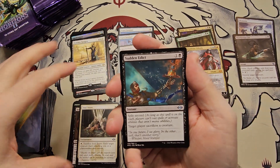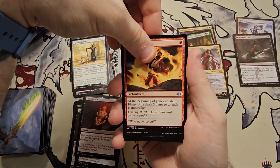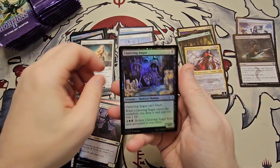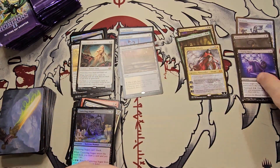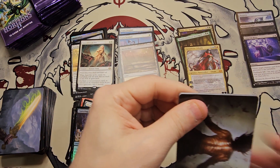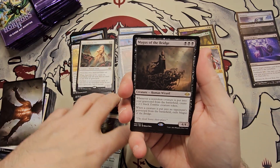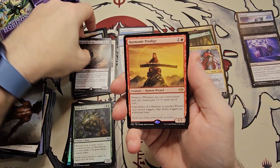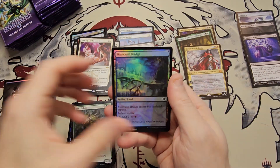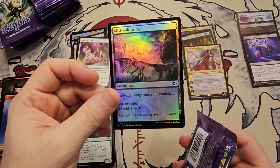If you want to get in on one of these MH2 set battles, join the Facebook group and jump in. Sudden Edict — decent uncommon. Flay Essence, Flame Blitz, Sanctum of Unyielding — Flame Rift, Chattering Order, and Unburial Rites. No big list hitters off the list yet — maybe a couple of two-dollar cards but nothing big. Herd Ballast, Magus of the Bridge is our rare, Harmonic Prodigy, Solitary Confinement — three-rare pack, we'll take it.